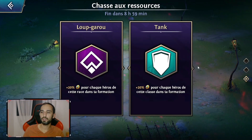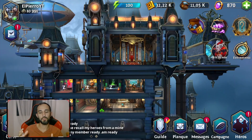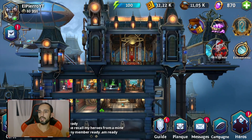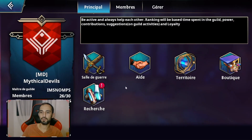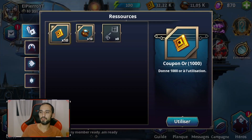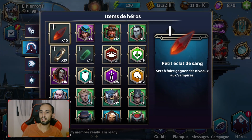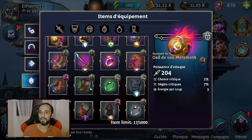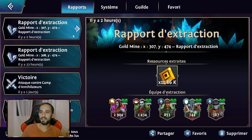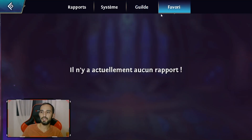On peut booster avec certains types de champions : loups-garous, tanks, etc. Le détail des champions sera donné dans le guide débutant partie 2. On retrouve ici la guilde, qui permet d'aller donner un coup de main pour des constructions alliées. On va retrouver la planque, qui permet de visualiser des coupons et des clés. On retrouve ses items, les choses qui permettent d'accélérer, ainsi que tous les items d'équipement déjà sur les champions. On retrouve également les messages : les rapports de combat, les rapports système, les rapports de guilde et les favoris.